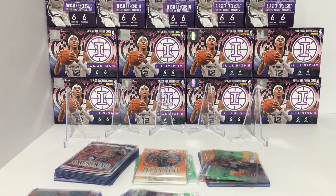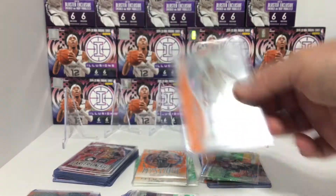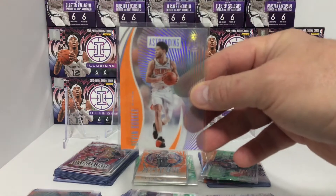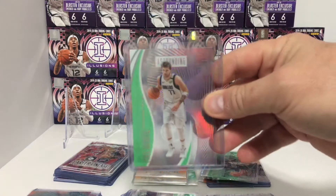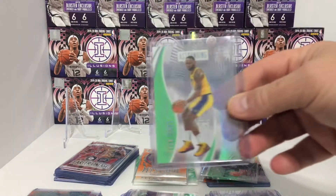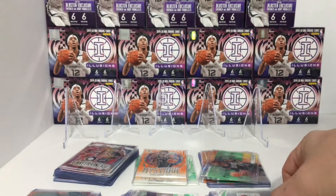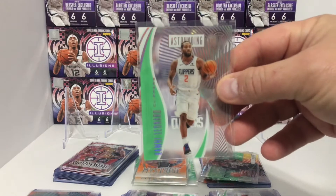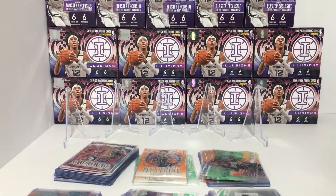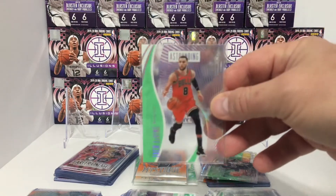Next is our Astoundings, and I heard these are really hard to get — we got quite a few. Orange: James Harden, Giannis, Russell Westbrook, Devin Booker for the PC. Here's the Emeralds: Luka, James Harden, LeBron, Bradley Beal, Kawhi — PC hit — Devin Booker, Russell Westbrook, Joel Embiid, and Zach LaVine.